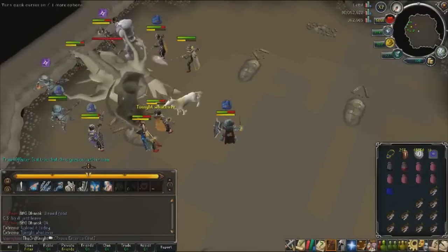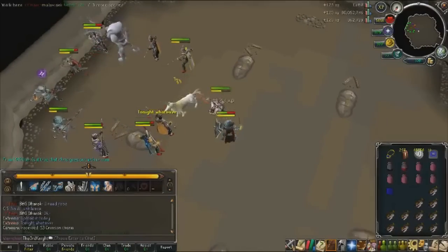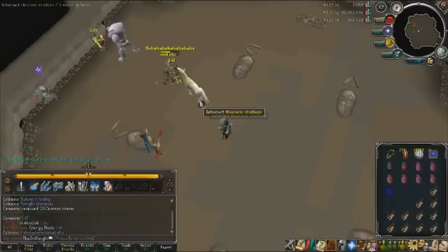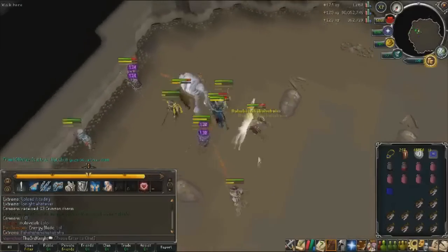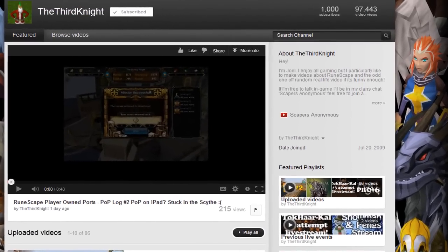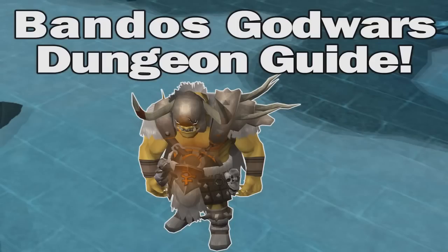I can't remember what he had. See, this is what happens when I host a freaking event. This guide will show the setups and techniques for successfully killing the Mambo's Goblins dungeon boss since the latest batch of updates to the Evolution of Combat.